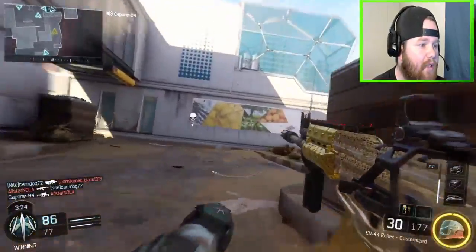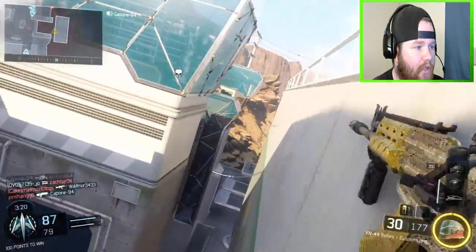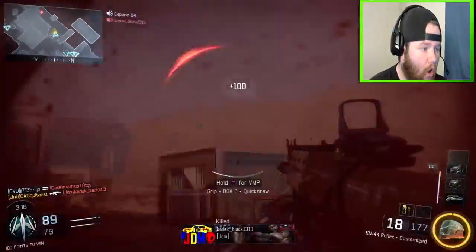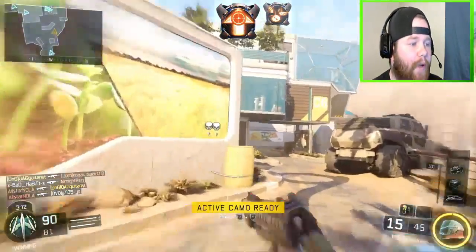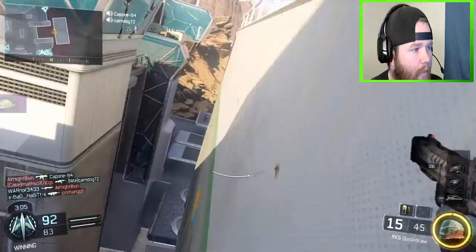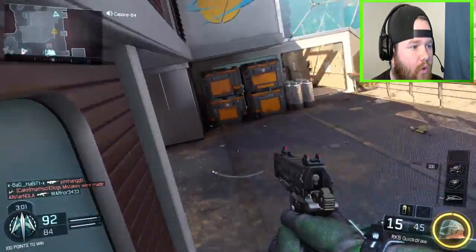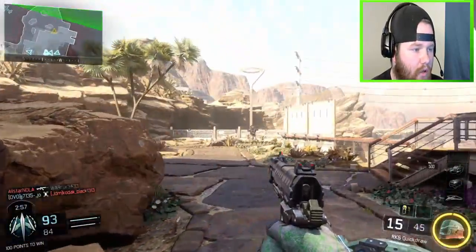We're going to go back to the other side of the map. We're winning this fight. I'm not going to challenge that guy. Oh god, anybody — a friendly care package killed me! You know, when you do a drop and swap challenge, it's not about killing the guy and then automatically picking up their weapon — it's about making sure that you survive through the entire encounter.